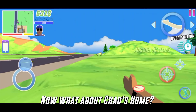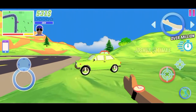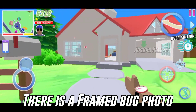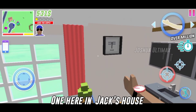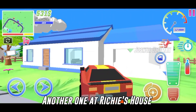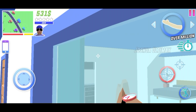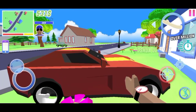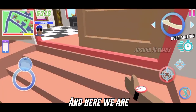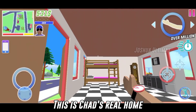Now, what about Chad's home — where is it? If you notice something common in some of the houses, there is a framed bug photo. One here in Jack's house, another one at Richie's house, and the last one would have to be in Chad's house. And here we are — this is Chad's real home.